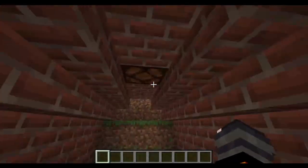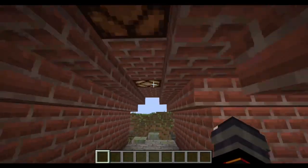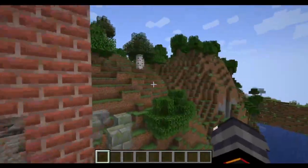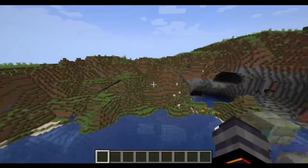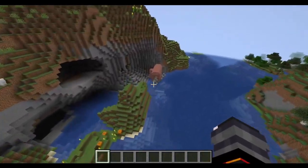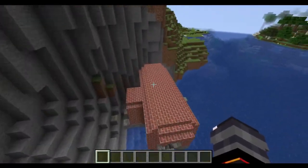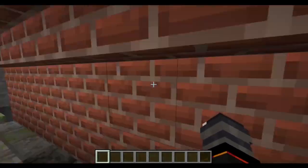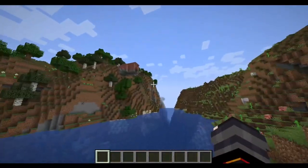This is like a Slenderman-esque thing here, though. I don't know how to feel about it — it's just weird. Very weird structure. It's also jutting out of mountains, which I think is just old MCreator, because this isn't 1.19.